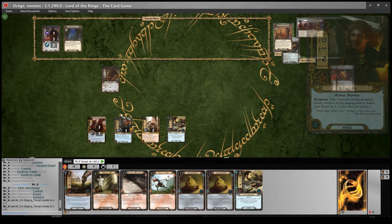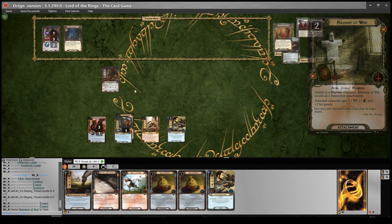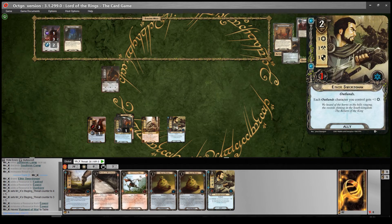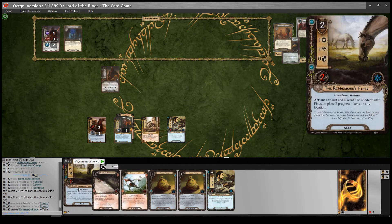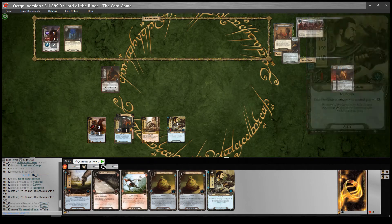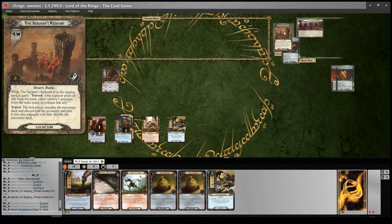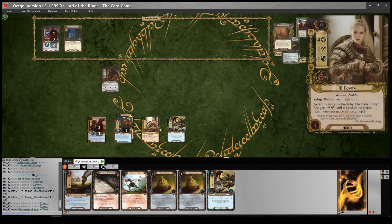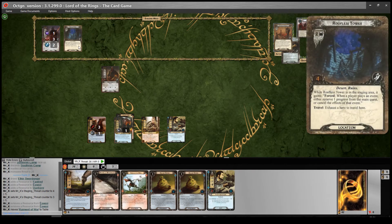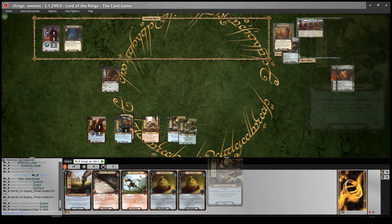I've got two enemies, so how am I going to deal with that? First I'm going to put Raiment of War onto Fastdread. I think I might need a chump blocker - we're going to be up against three, we can quest for six. Maybe I need to play the Riddermark's Finest to chump the Serpent Guard and then quest through next turn. Most we could reveal is another one of these, which would be four, putting us at seven, and we're going to be questing for six. So maybe I play the swordsman, clear that out, get the Summons, and then travel there next turn. I think that's the right play.